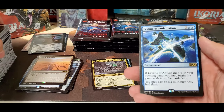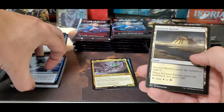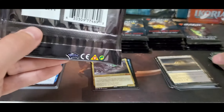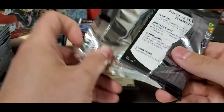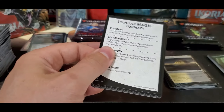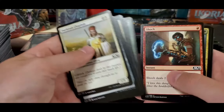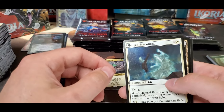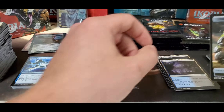Leyline — not bad. It has Heliod, Sun-Crowned with the plus-one counters and lifelink — all that good stuff. The life gain gets the counters. Definitely fun, a little aggravating. Hanged Executioner — there we go, I'll get it out in a minute — and a Gold token.